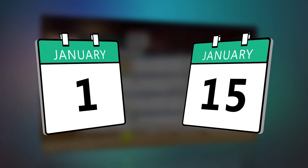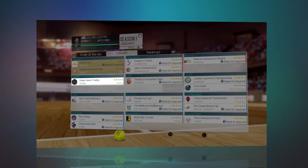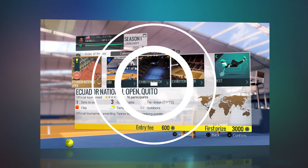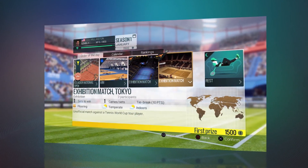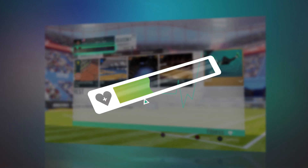Months are divided into two periods of two weeks each. For each of these fortnights, you have to choose several activities that you're going to do. You can decide to play in a tournament or in exhibition matches, work on your weak points in training, or just rest to improve your fitness.